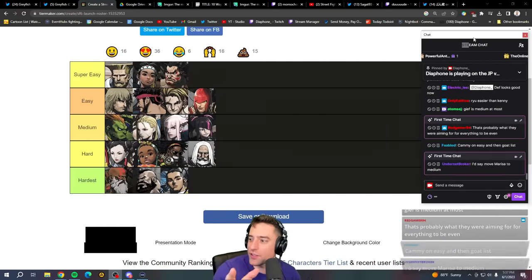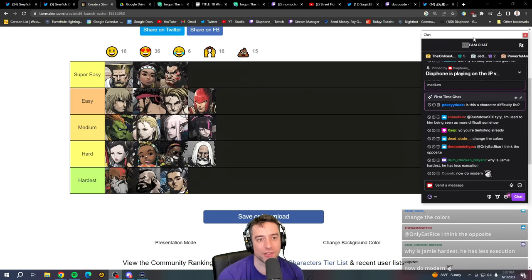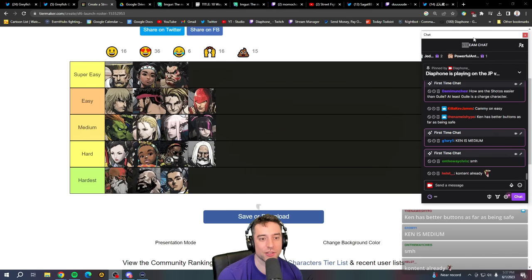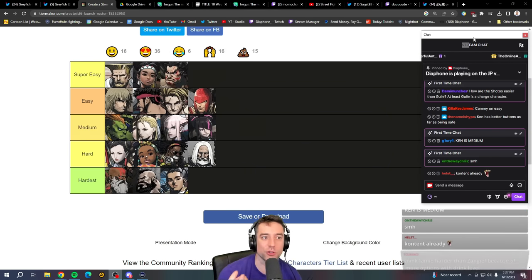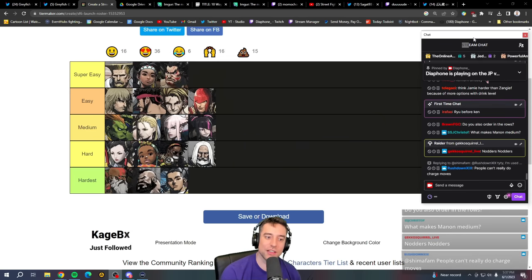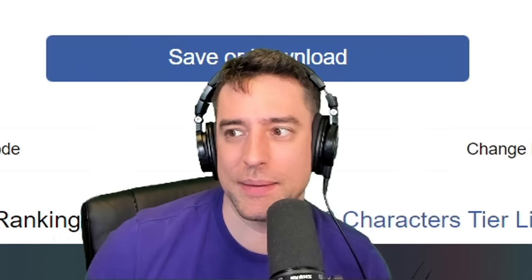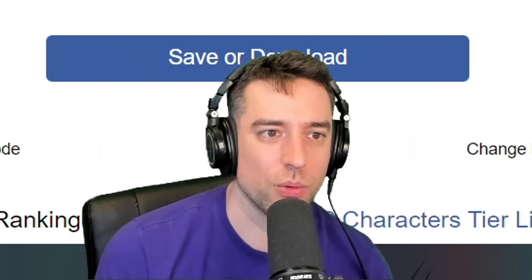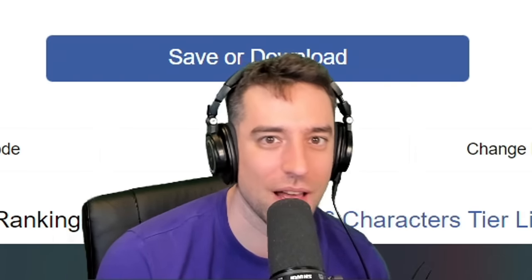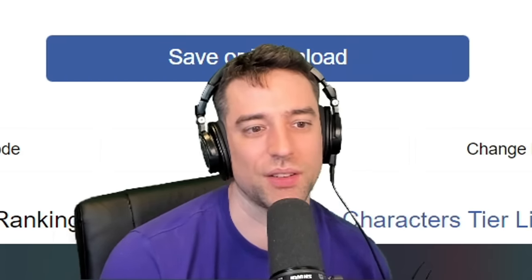This is subjective — it's based on my opinions and the chat's. I actually find Guile harder to play than Lily because I don't like charge characters, and I find Cammy easier than Marissa because I don't like slow characters. Everyone has their own individual strengths and weaknesses as a player. As for modern controls — no, it doesn't change the list, because every character gets easier with modern controls. At a low level, modern is better than classic because it's easier to pick up with less time investment. At high level, I think classic is better, though modern is very competitive and in some niche cases might be better.